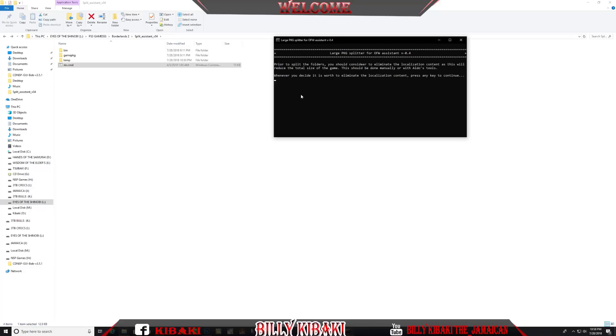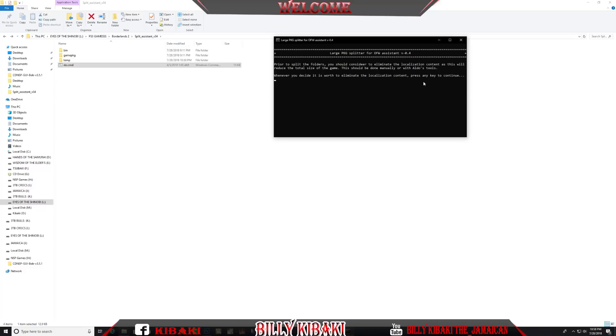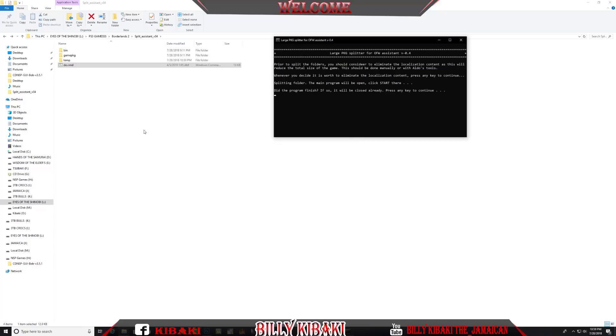Once the first process has completed you're going to get a completion message. As I said, it really explains everything it's doing. Press any key and you're going to get this splitter option that says 'Start'. Press Start, and the start program will close. It will then read 'Did the program finish? If so it will close already' — press any key to continue.